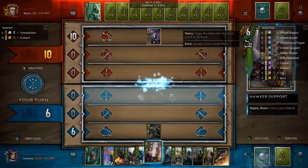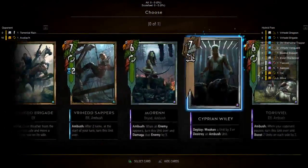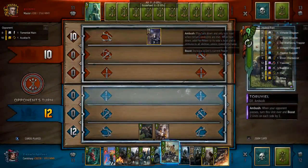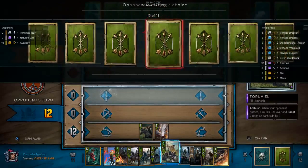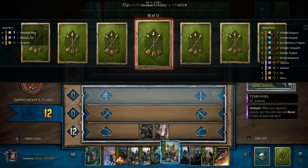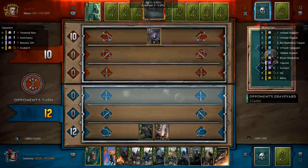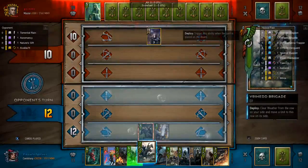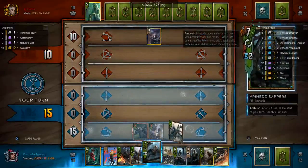Avalok is the bane of my existence. I do not know if Saskia will go back onto the board if you mulligan her out with a leader, and I don't want to experiment with that in this battle. My opponent uses Nature's Gift into an Aromancy into a Torrential Rain — that is three procs for his win condition. Ouch.